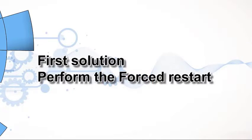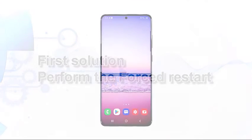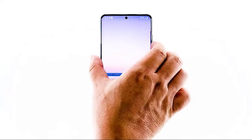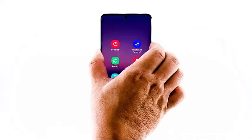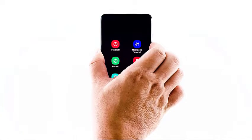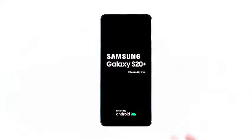First solution: perform the forced restart. The very first thing you have to do if your phone can't receive calls is to refresh its memory. As long as the SIM card is seated properly and your phone is getting good reception, a forced restart may do the trick. Press and hold the volume down button and the power key for 10 seconds. This will force your phone to turn off and power back on. Once the logo shows on the screen, release both keys and wait until the device has finished rebooting.